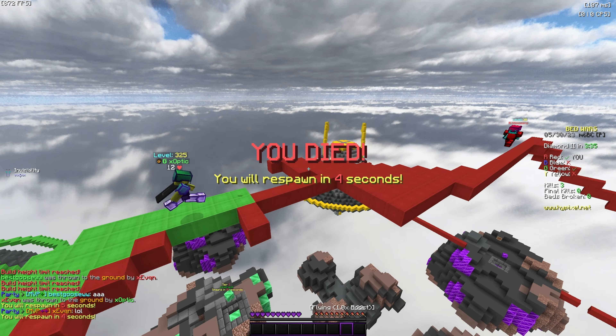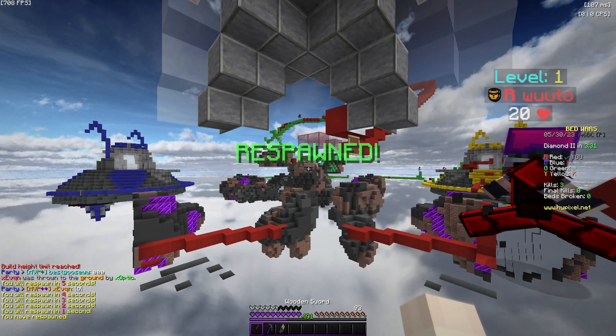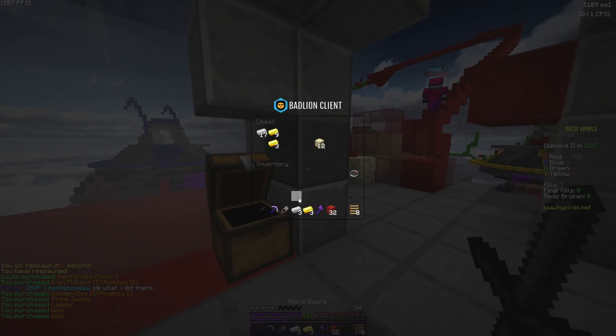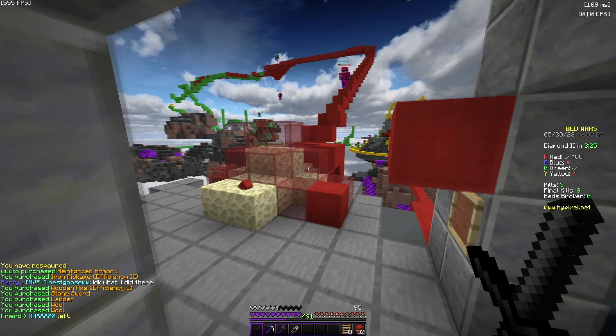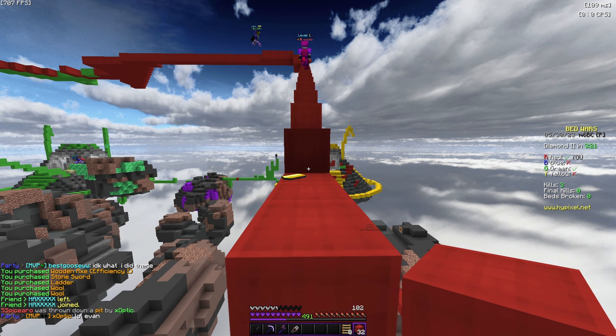In ranked, the main types of PVP are hit select, mid trade — which is a newer thing — W-tapping, S-tapping, and block hitting. There's probably more but those are the main ones. If you practice them you'll get better at fights, and winning fights usually wins you the game.